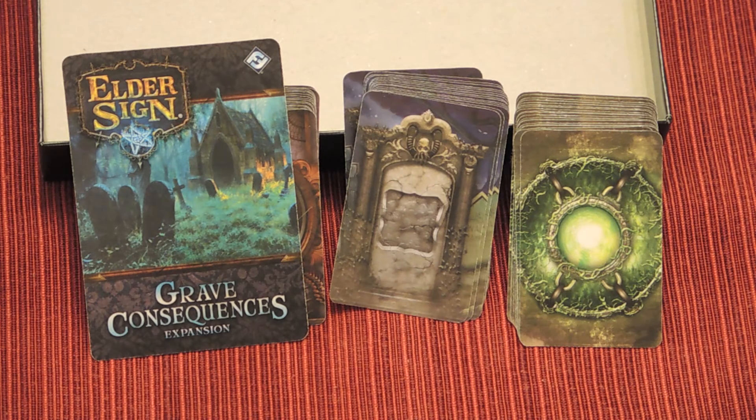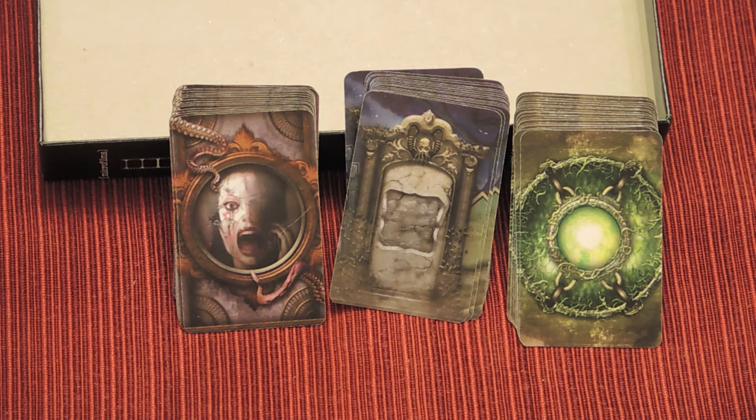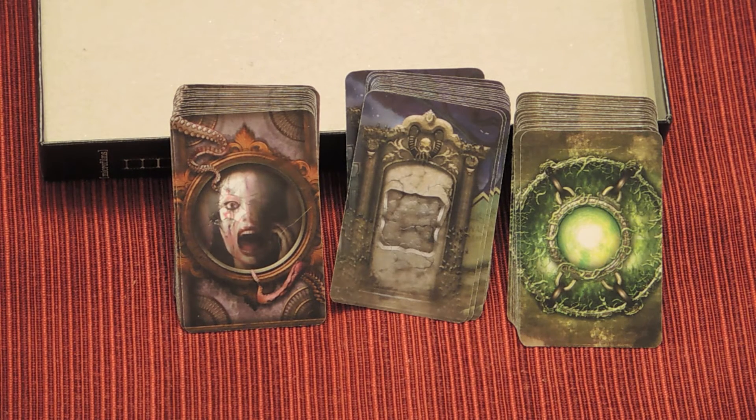Hi everyone, this is Derone and today I'm going to show you a small expansion that was released for the game Elder Signed called Grave Consequences. It comes with three modules — three decks of cards that can all be integrated into the game, the base game, or one or two of them. It's up to you. The box I'm using to elevate the cards has nothing to do with the expansion or the game.